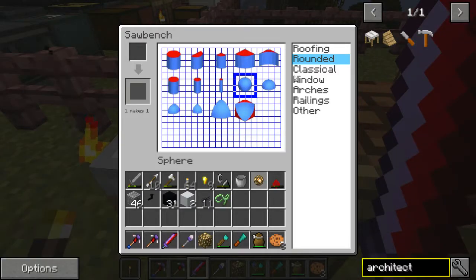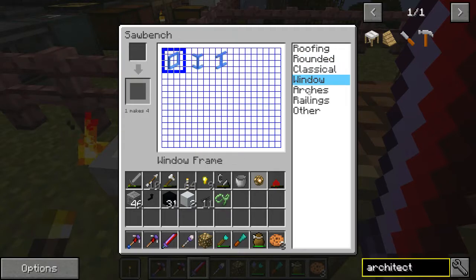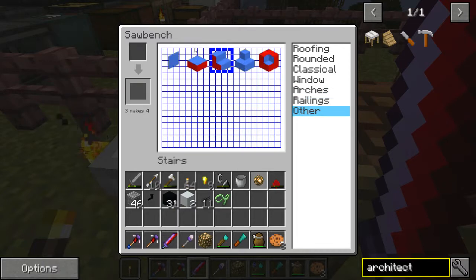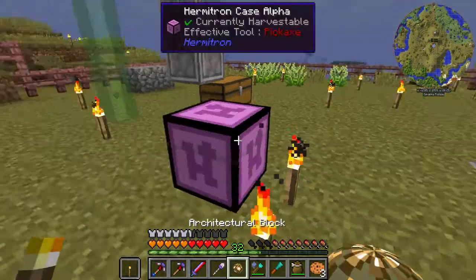You have all the different roof pieces, rounded pieces, things like pillars, window casings, arches, railings, and then the stairs and slab section, which is really cool. The stairs don't act like vanilla stairs — you have to build your own corner pieces or inside corner pieces, but that's not that difficult. If we come up here to rounded and then put in a material like glowstone, you can get a glowstone sphere, and that's really cool.